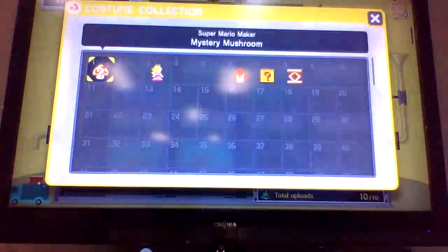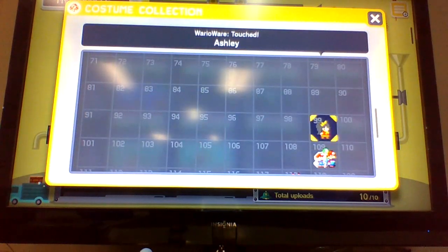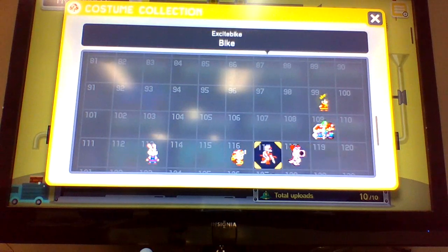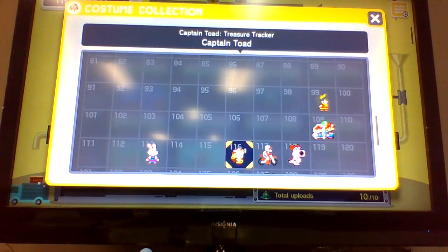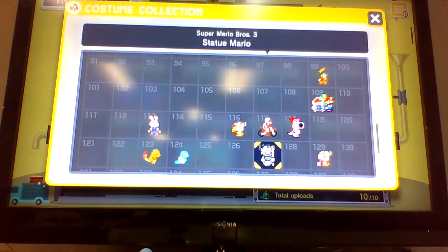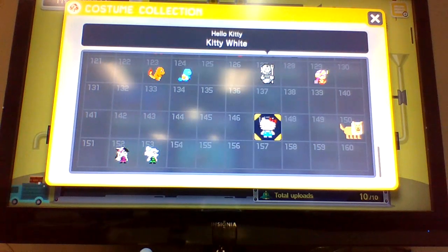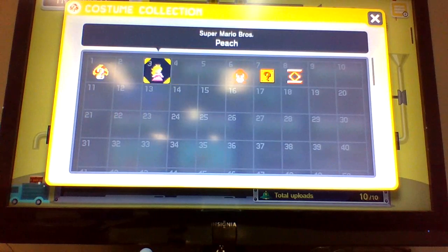Yeah, and I got some brand new costumes like Ness and Ashley from WarioWare Touched, Mario Trio. Wait, do you have number one? I think you do. Yeah, of course — everybody has number one, everybody that plays! And also even Hello Kitty, Undoodle, Callie Marie, Squid Sisters, Princess Peach.